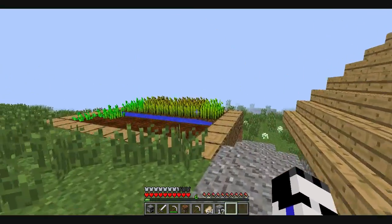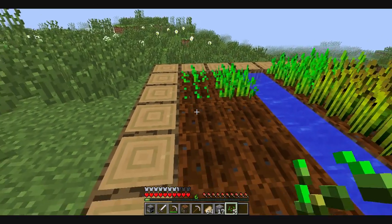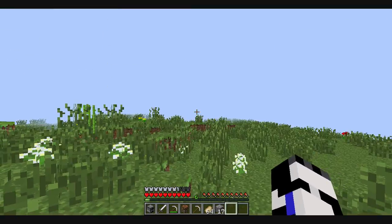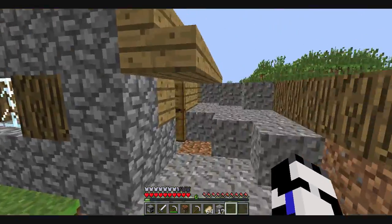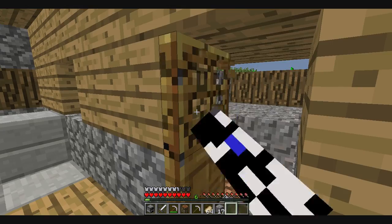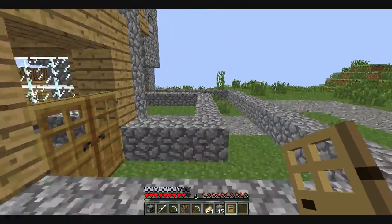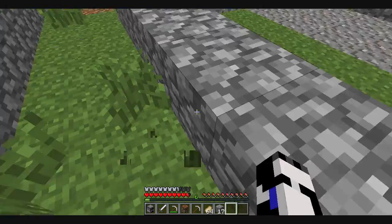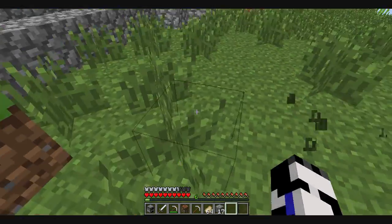We've got a farm over here, which is lucky, because that means we don't have to grow anything. Any seeds that we picked up, we'll plonk those in the farm right now. Seed, seed, seed, seed, seed, seed — there we go, so they can start growing. Some lovely flowers and some sugar cane over here. So we could probably make that into a sugar cane farm if we wanted to. Let's just steal this poor villager's door because I'm sure they won't be needing it anymore. The good thing about building your world in a village is that you have a lot of supplies — you don't really have to go building too much. And it's right next to our mine, which is good.